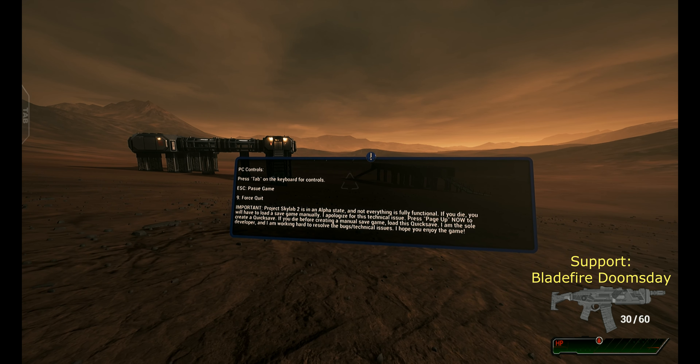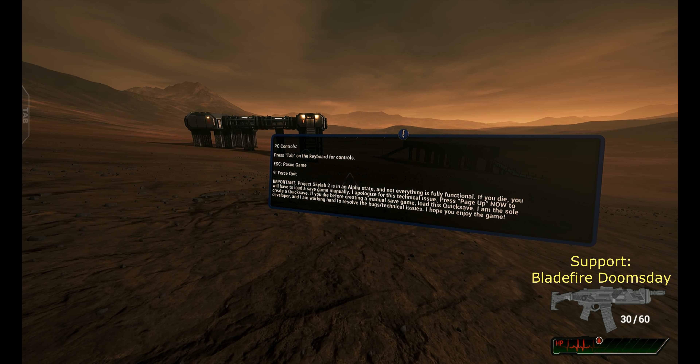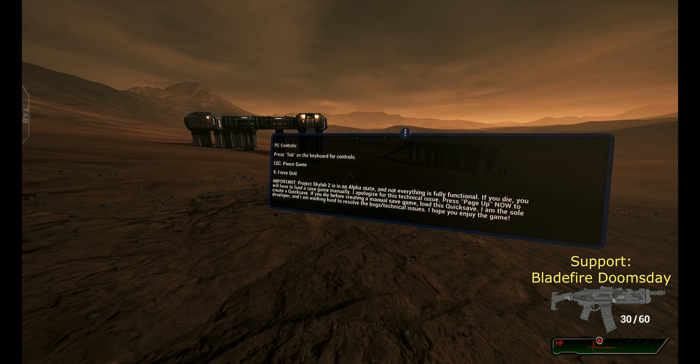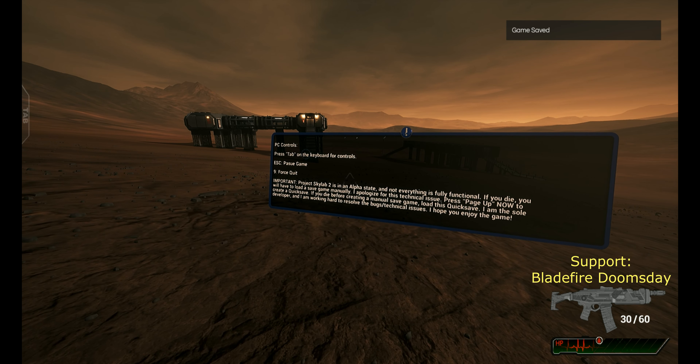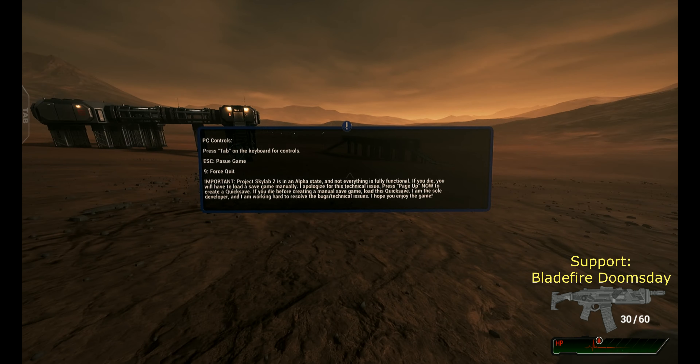If you die, you will have to load the save game manually. Press Page Up now to create a quick save. Page Up — right, okay. I'm working hard.